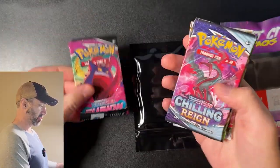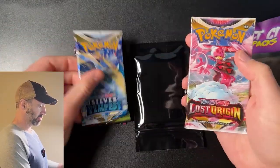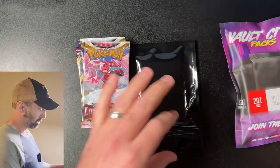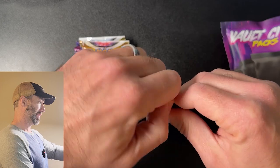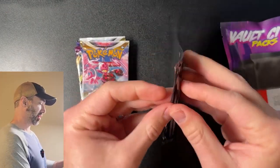And inside we got Fusion Strike, Chilling Rain, Vivid Voltage, Silver Tempest, and Lost Origin. Pretty good. And let's see what's in the black pack — hopefully something cool. We shall find out.